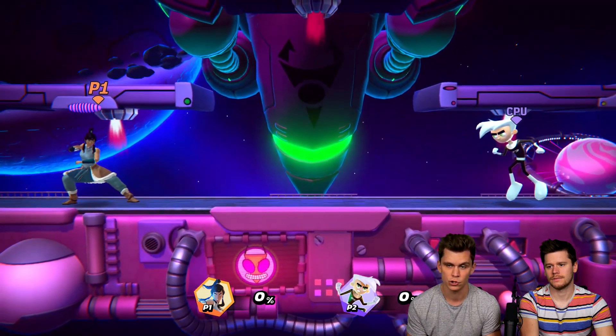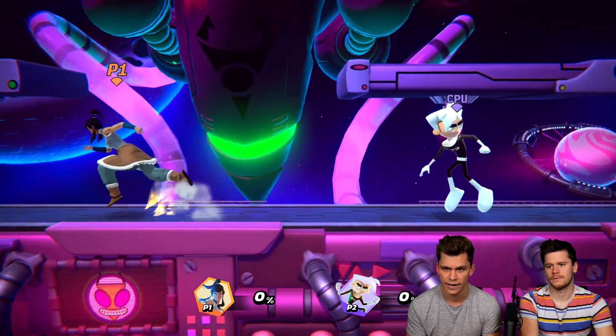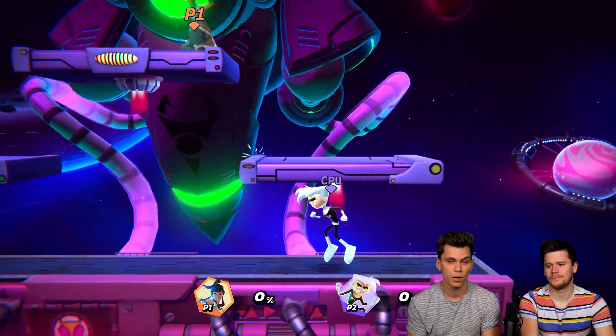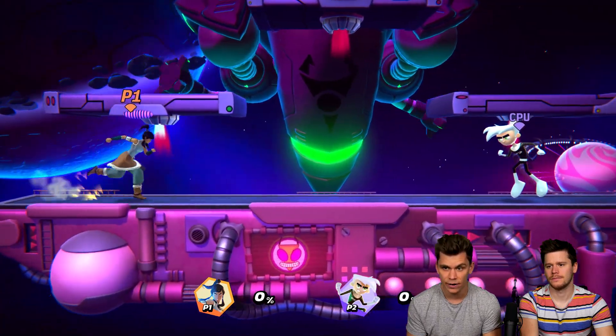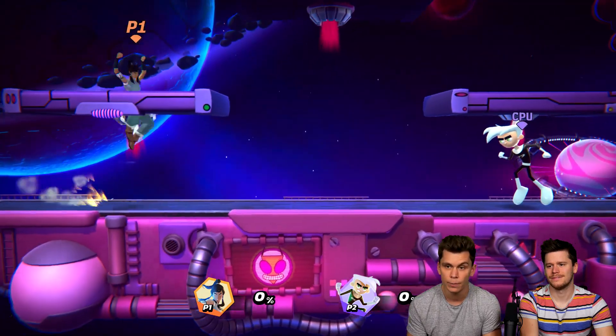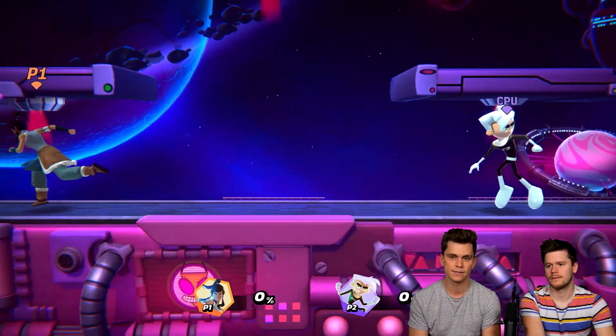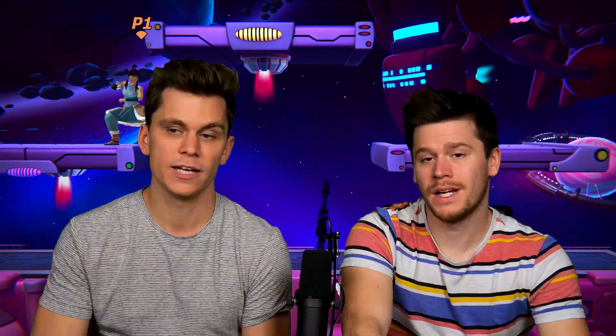It works best if you jump from below and try a diagonal downward air dash right above the edge of a platform. It is very inconsistent — it might not work with all characters. But once you have a feel for it, you can do it in regular games. Enjoy the super boost ledge cancel dash mechanic — we'll see you next time. Stay beefy!